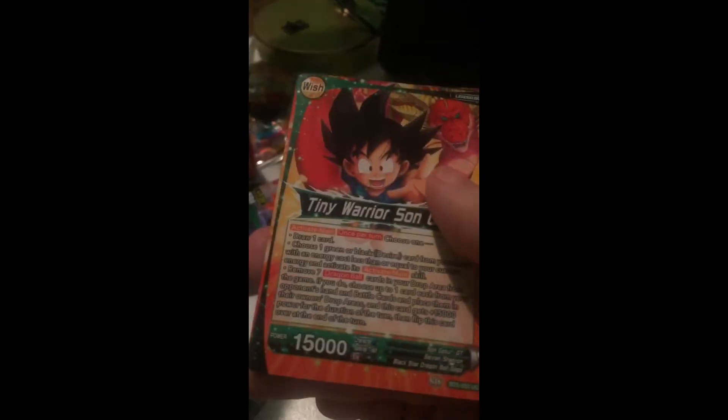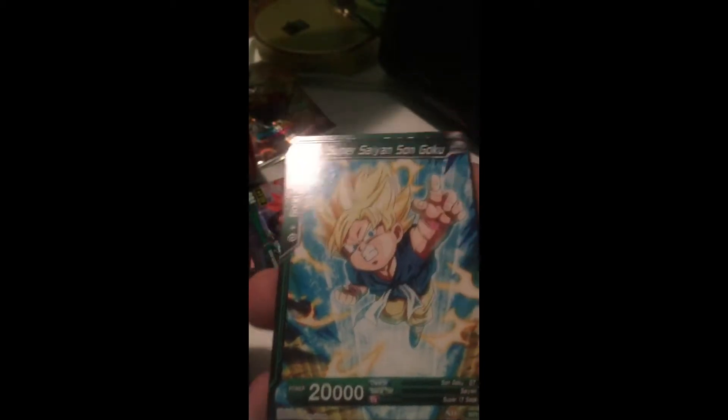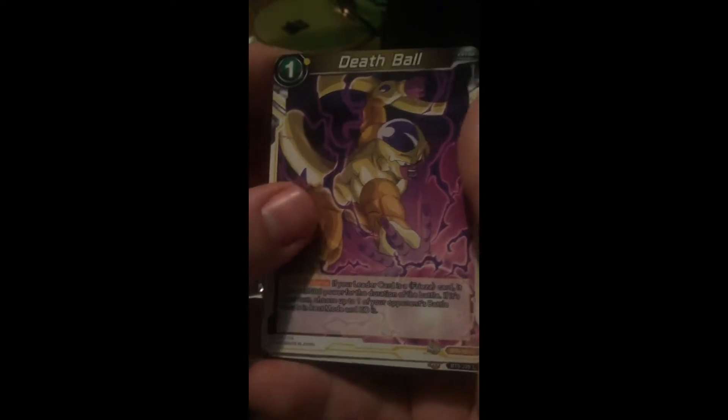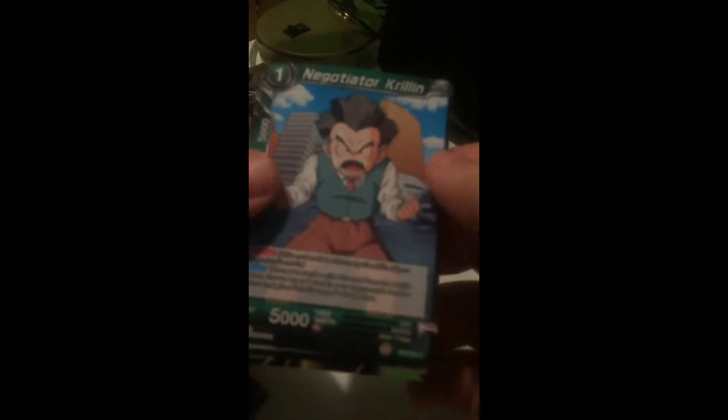Revival of the Emperor - so there is the original artwork compared to the promo we got. Grandpa Gohan, Super Saiyan Goku, Pilaf Leader of the Crew, Polar Best Power, Death Ball, Dende New to the Job, Spike to the Rescue, Negotiator Krillin, Dr. Myuu the Genius. Oh and we did get an SR - Frieza Back from Hell! That is awesome!